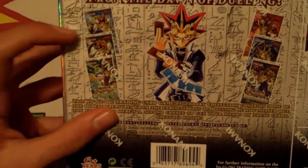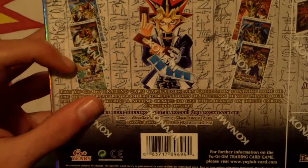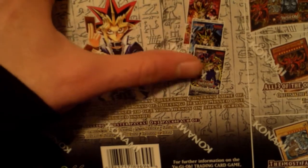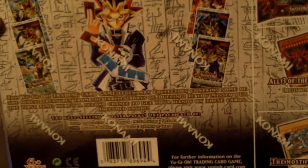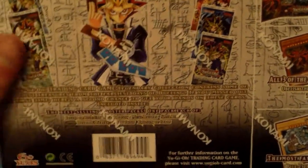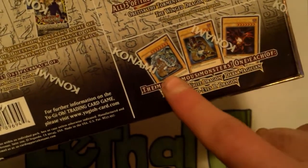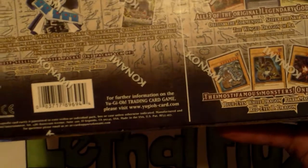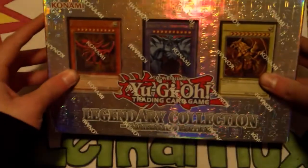So these are the packs you get right here: Legend of Blue Eyes, Metal Raiders, Spell Ruler, Feral Servant, Invasion of Chaos, and Dark Crisis — that's what the middle one is. You get the three god cards and the vanillas: Blue Eyes, Dark Magician, Red Eyes Black Dragon — the classics. The point of this is to all be from the old stuff, so let's pop this bad boy open, it is sealed.